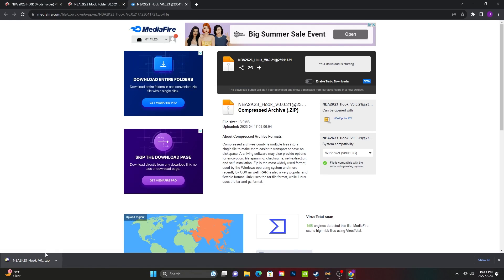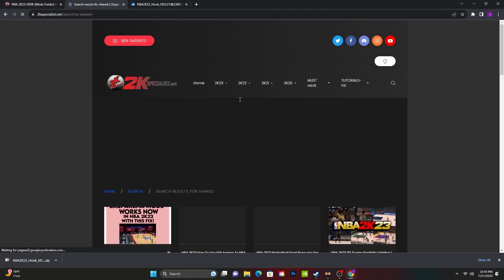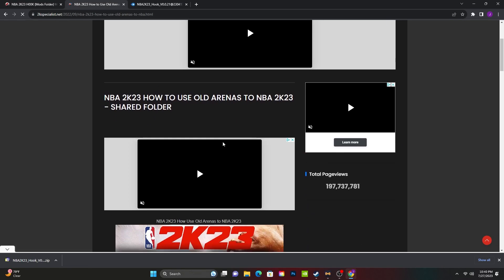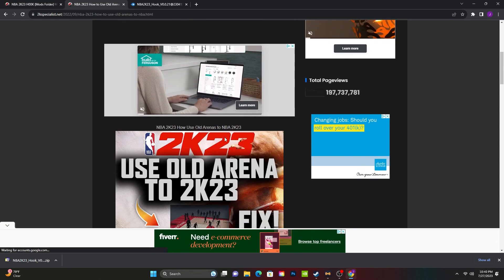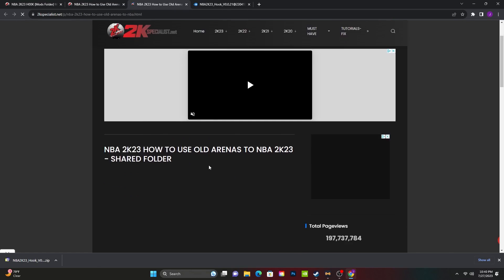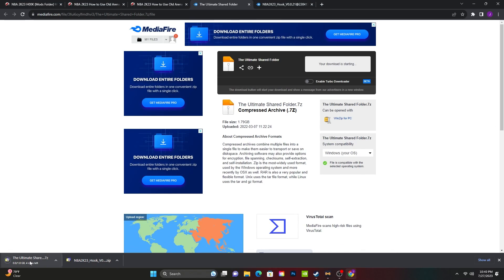I'm gonna show you where you put this. But before that, go back to the 2K Specialist search bar and type 'share,' because you're gonna need this for the old arena to pop up. Go to share, scroll down, you already know the routine — scroll down, MediaFire, click that, and download it.